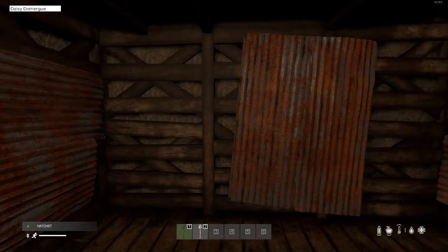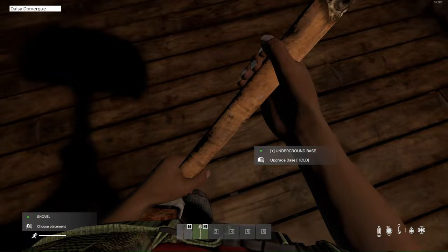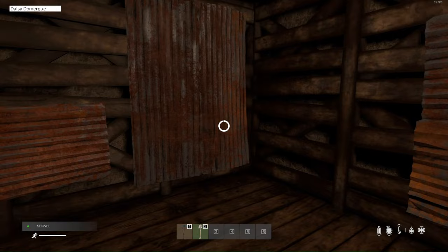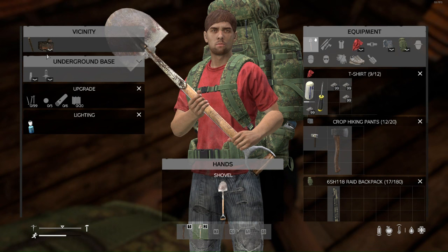Here we have the second stage of the underground base. To carry on building, take the shovel back out and look for the prompt 'upgrade base' again to build the third and final stage. Press Tab and you can see the requirements.